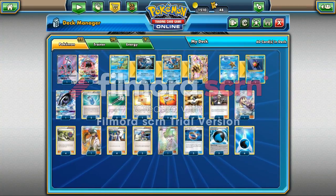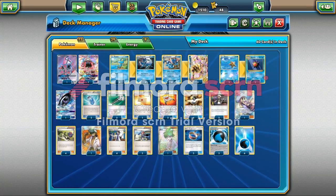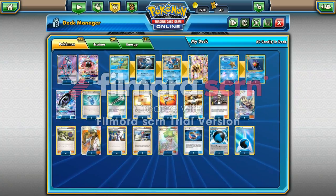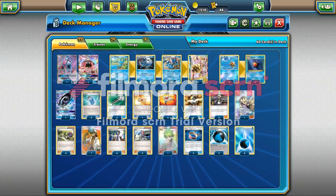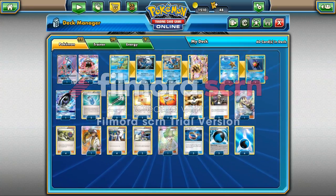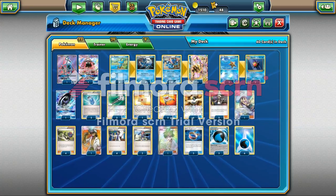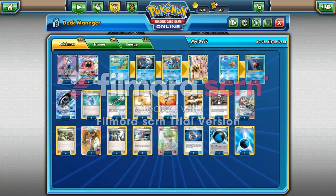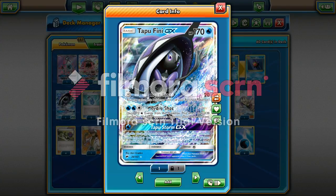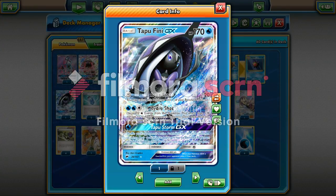I kind of built it the standard way, so I'm running two Tapu Lilies, four Froakies, four Frogadiers, four Greninja, and three Greninja Break. Two Starmie EVO, two Starmie, Tapu Fini, which I'm kind of hesitant about, but the Tapu Storm is really nice against certain decks I play against.